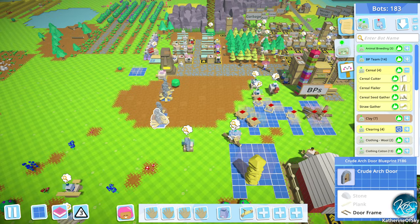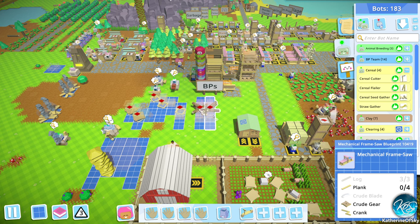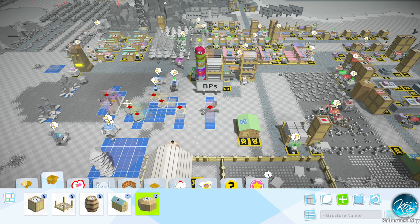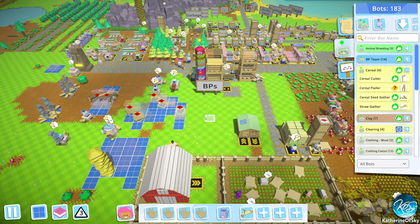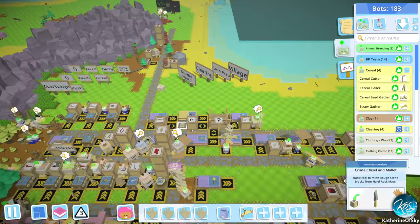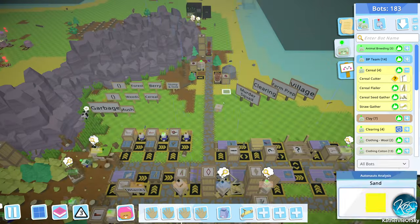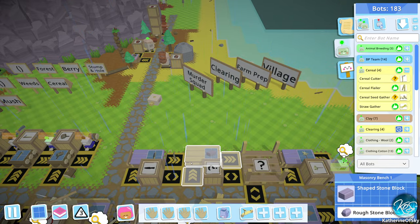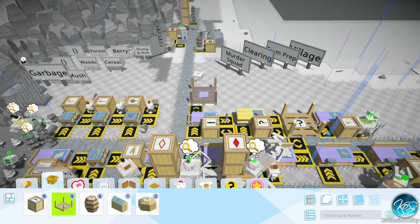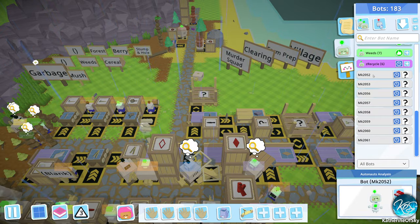What else do we have here? These are needing door frames. These need blocks — crude gears, cranks, and planks. These must not be in the zone, I think. If they were, I think they'd get more stuff. Crude chisel and mallet, rough stone blocks. I don't know if I should have a bot cutting those from the mountains — maybe we should. Let's see — these are shaped stone blocks. We could put in a station for that. Let's just do that and have a bot get these blocks going.